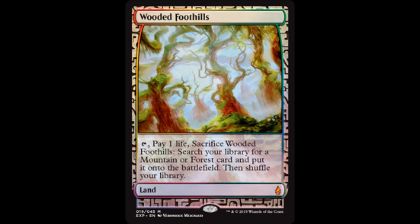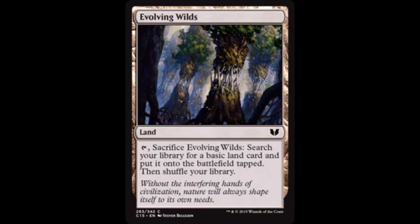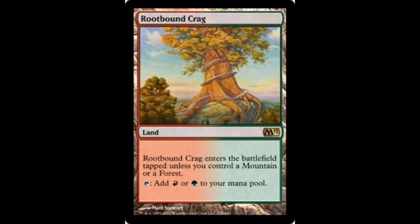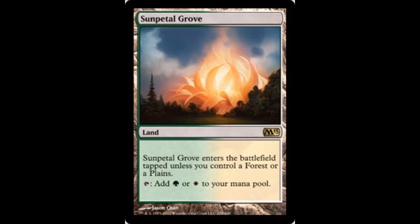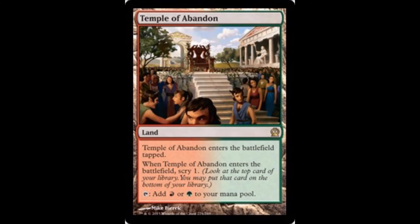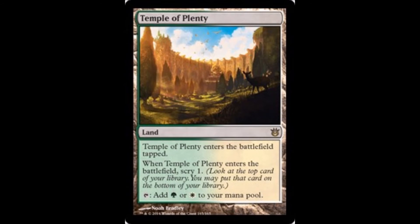Wooded Foothills — gotta have your fetch lands, and if you have one of those Zendikar Expeditions you're a lucky person. Windswept Heath fetches Forest and Plains — again, mana fixing, gotta have it. Evolving Wilds does the same deal. Naya Panorama is like an Evolving Wilds but specifically for your colors. Rootbound Crag, Sunpetal Grove, and Clifftop Retreat are the lands that enter tapped unless you control a basic of the two colors they produce — easy mana fixing. We also have the three temples: Temple of Abandon, Temple of Triumph, and Temple of Plenty. You like to scry, you like to see what's coming — helps you set yourself up, since I didn't put a Sensei's Divining Top in here.